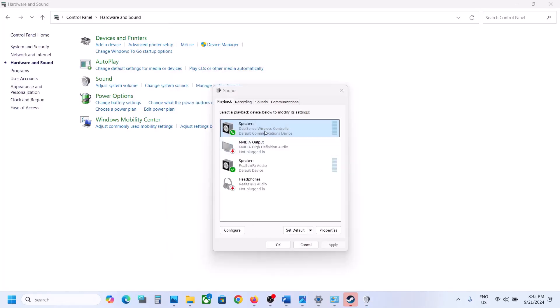In the Sound settings, you will see your controller listed. You can see the DualSense Wireless Controller here. Make a right-click on the controller and enable it. In my case it is already enabled, so if you see the 'Enable' option instead of 'Disable', that means it is currently disabled — go ahead and enable it.